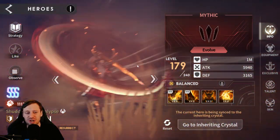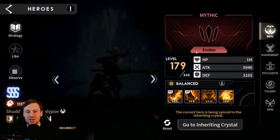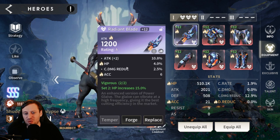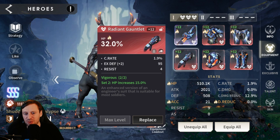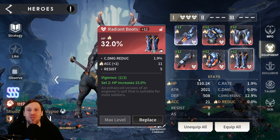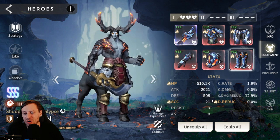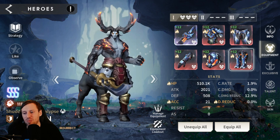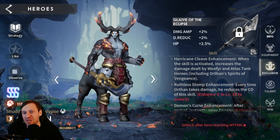Orfan - we were lucky to pick up three copies of him and he's already Mythic. Considering he's pretty low compared to other heroes he's a hard carry and I'm using him everywhere. Triple Vigorous set, going for HP and accuracy in the substats. HP percentage on the gloves, helmet, and boots. 510k HP - yeah he's insane. He's got 21% accuracy and no damage reduction currently; a little damage reduction would help his survivability so I'll probably swap out the boots.